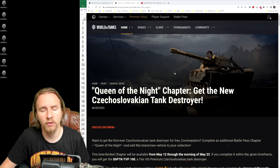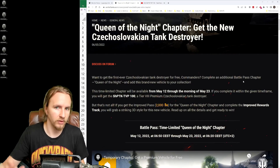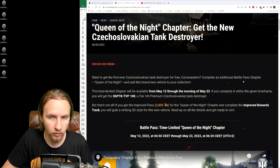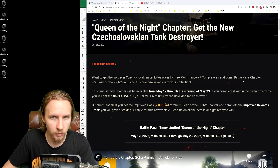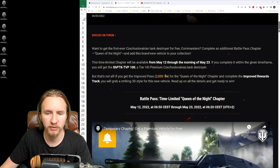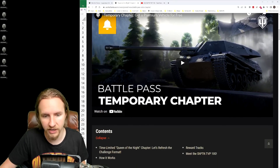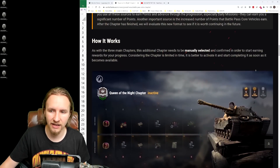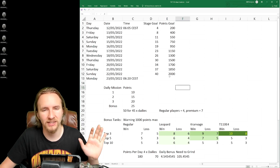Just what do you have to do to get the TVP 100? Well, firstly you could log into the game and spend 10,000 gold to skip through it all right from the get-go. But I feel like that might be a bit of a waste — you might as well play casually over the 11-day event, see where you get to, and then maybe dump the gold in at the end if you want to top it up.